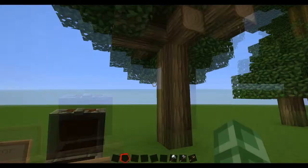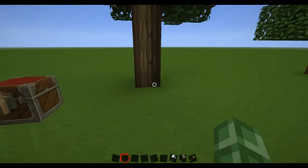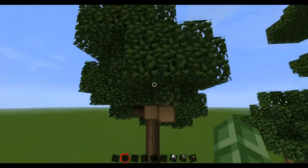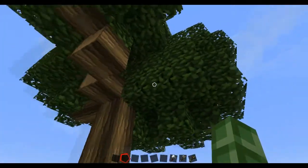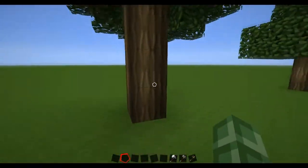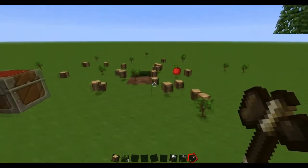We're going to take these axes out real quick. What the tree capitator mod does is: when you chop down the bottom block of a tree with an axe, the whole tree falls down. These trees are one of the worst kind because you can never reach them without climbing up, and it's annoying. Now, if we break the bottom block, the whole tree falls.